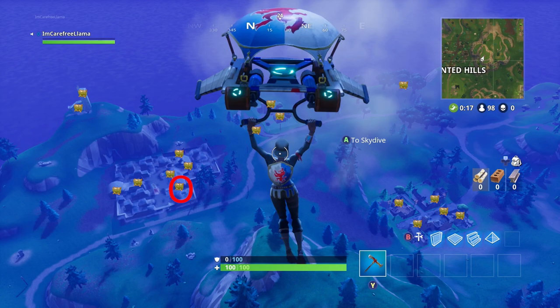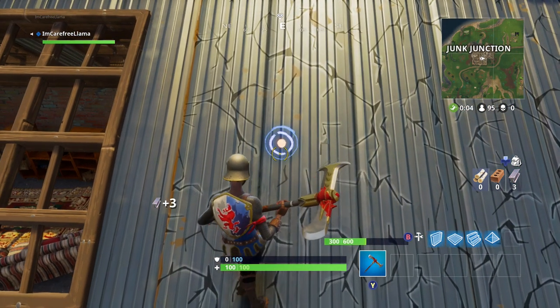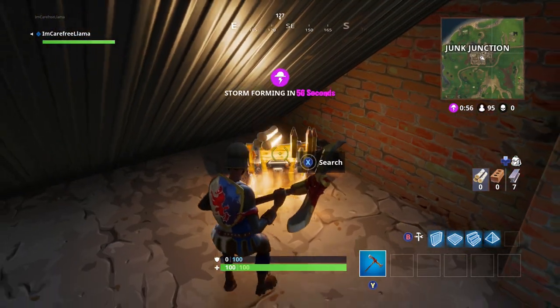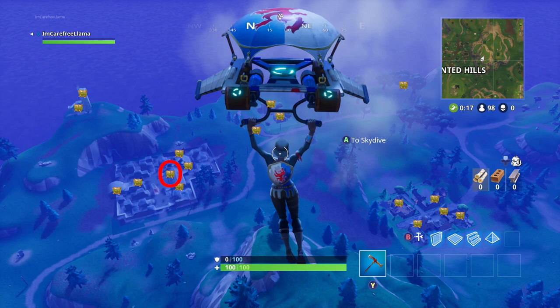Next, we're going to move to the big building in Junk Junction. The first chest is located all the way to the south of the big building, on this little awning that you can reach from the first floor or by breaking in through the roof.